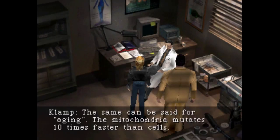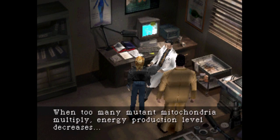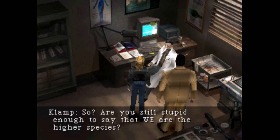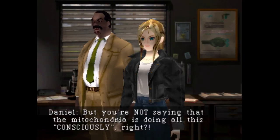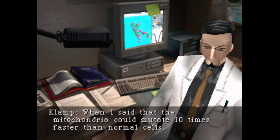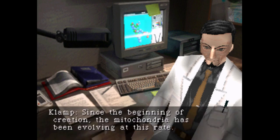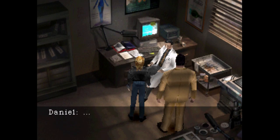The same can be said for aging. The mitochondria mutates ten times faster than the cells. This also applies to mutant forms of mitochondria as well. When too many mutant mitochondria multiply, the energy production levels decrease. The decrease in energy production is associated with the aging process. So are you still stupid enough to say that we are the highest species? You know, I graduated high school and college — I didn't want to learn stuff today. But you're not saying that the mitochondria is doing all this consciously, right?